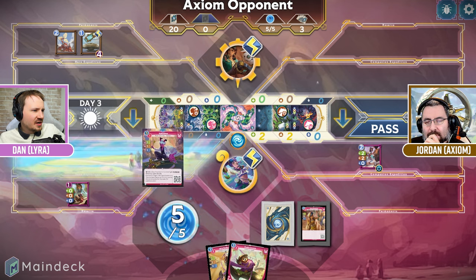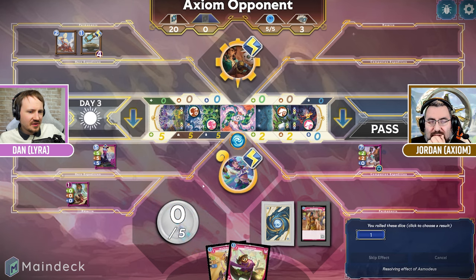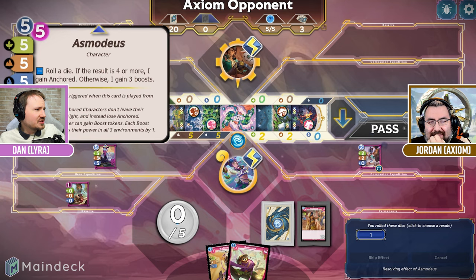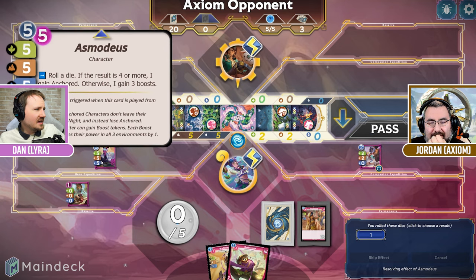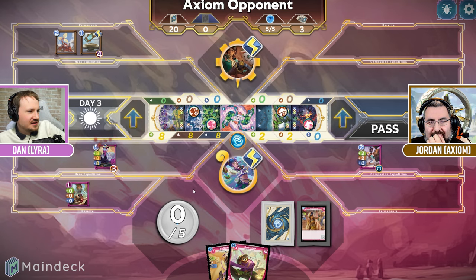We're going to go ahead and drop our rare version of Asmodeus out here. I unfortunately did not get to anchor him, but I did roll a one so it's just a little eight-eight-eight for five mana. Lyra is wild when you roll.